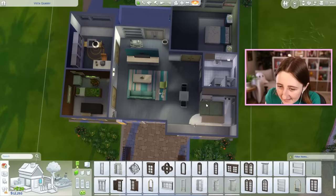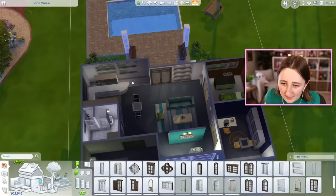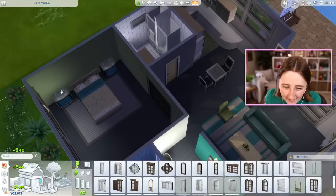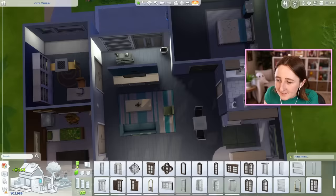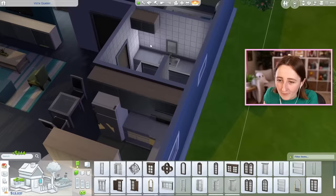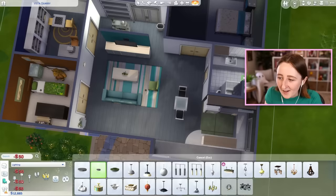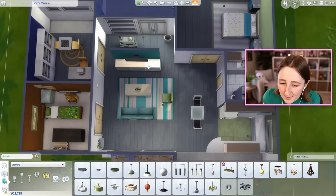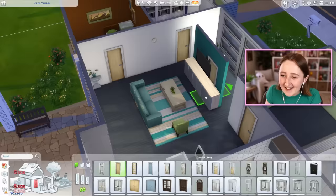I'm immediately deleting almost every single light they have in here, because I'd way prefer to get fancier overhead ceiling lights than have these super dark lamps, because it's so dark in the house without any ceiling lights. This is a problem that all of the base game builds have — all of the older builds they used to do are just so dark inside. When you actually sit down and look at some of these things, it's so weird. Why do all of the rooms have double doors into them? And this wall right here is such a waste.